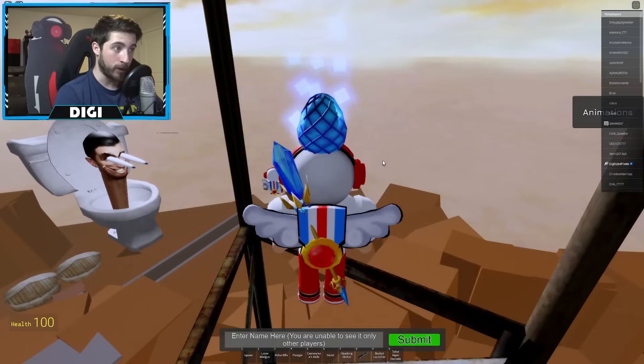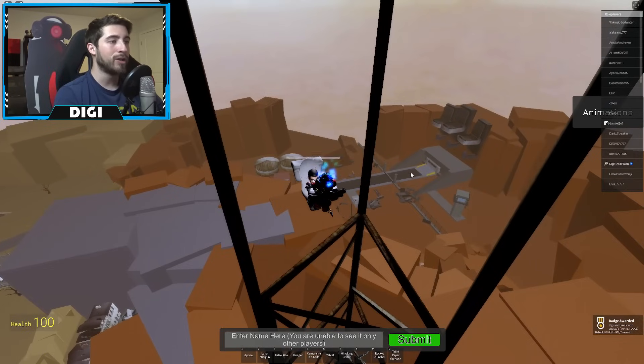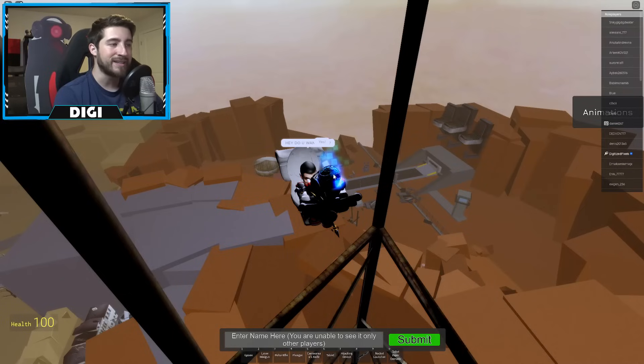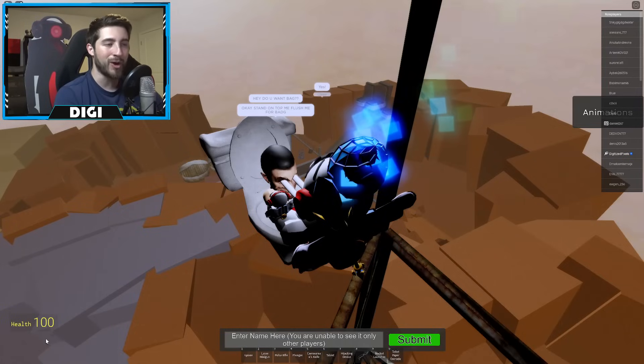Go down the aisle — you'll see an open refrigerator door. Interact with it by pressing F. It'll transport you up to the top. Then bump into the toilet and talk to him. He'll say 'Do you want a bag?' Say yes, then stand on top of him and flush for the badge.